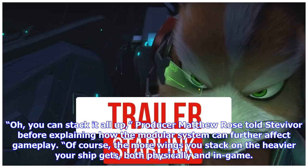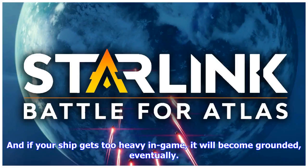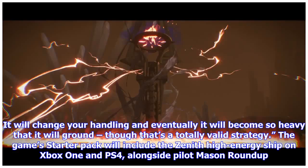"Oh, you can stack it all up," producer Matthew Rose told us, before explaining how the modular system can further affect gameplay. Of course, the more wings you stack on, the heavier your ship gets, both physically and in-game. And if your ship gets too heavy in-game, it will become grounded eventually. "It will change your handling and eventually it will become so heavy that it will ground, though that's a totally valid strategy."